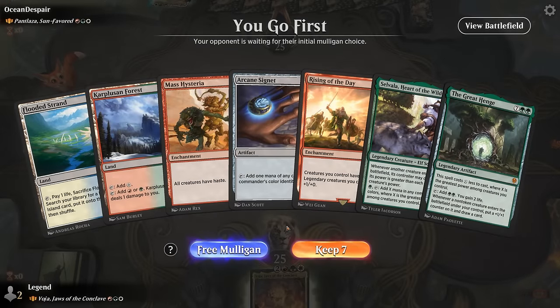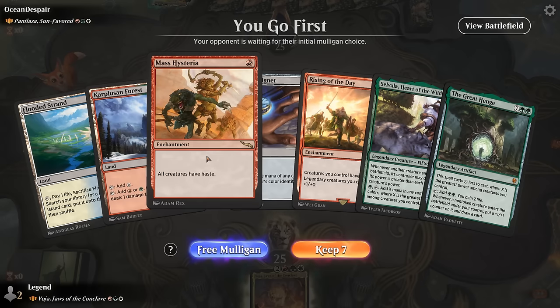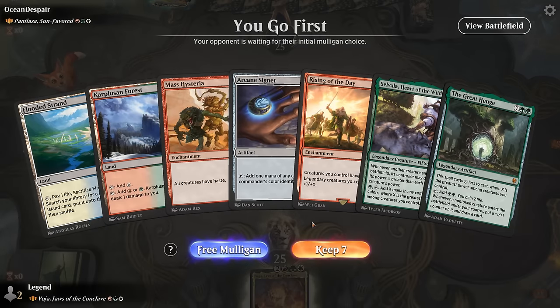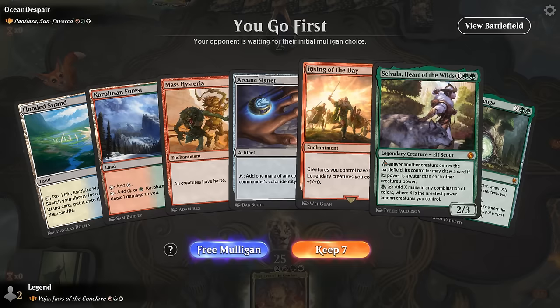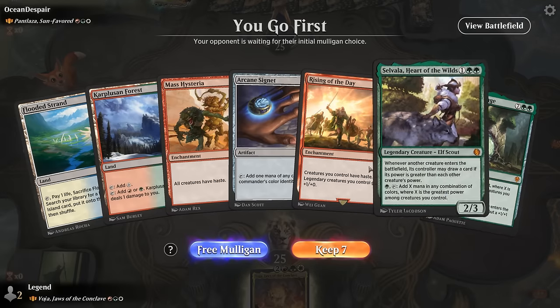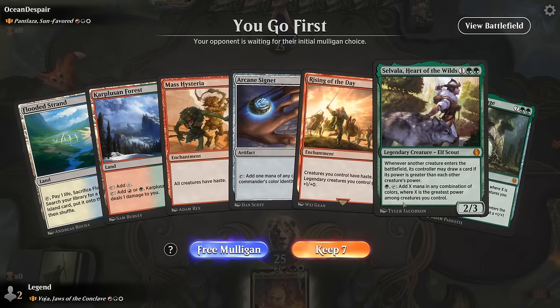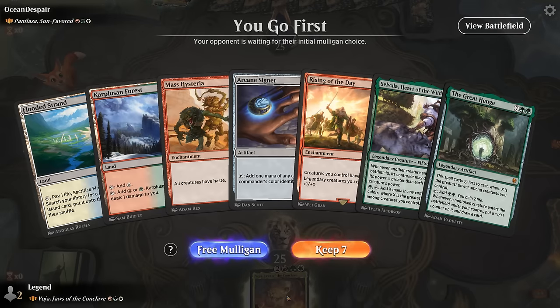Game 2 — we're on the play facing Dinosaurs. We assess our hand: a redundant haste enabler, Mass Hysteria which can definitely backfire, Signet, Rising of the Day, Sylvala — but we're missing a 1-mana accelerant or some other elf to ramp us into Voya. This is a mulligan.